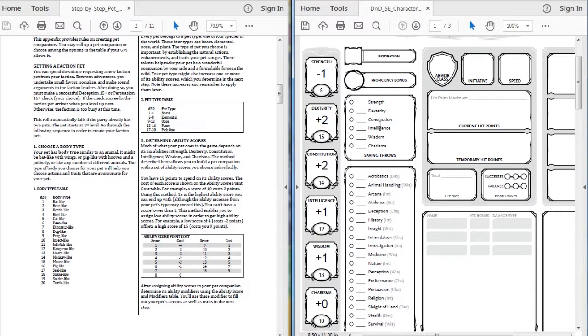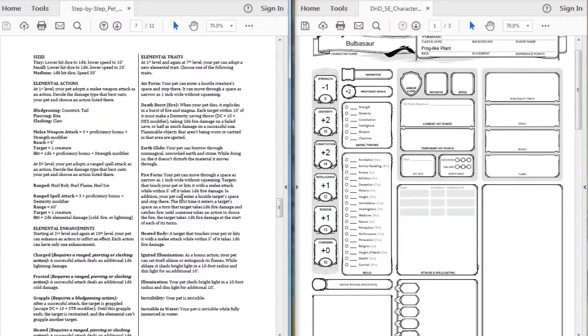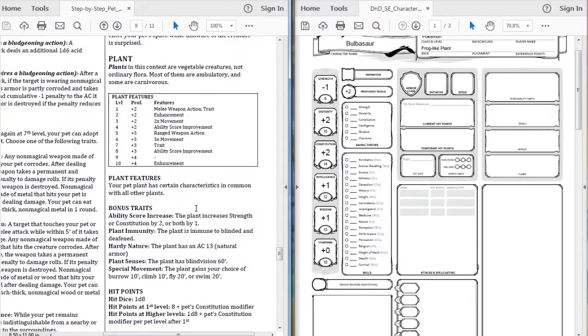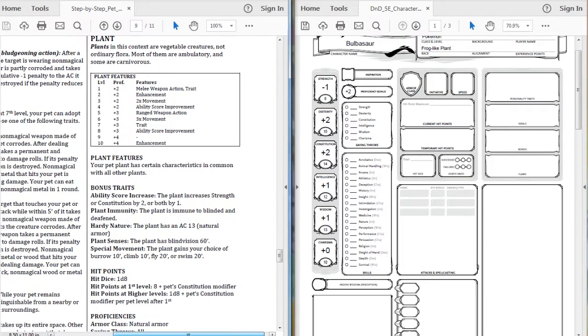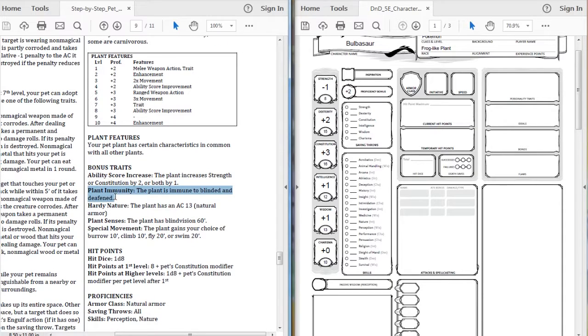Our proficiency bonus is always plus two at level one. Let's scroll all the way down until we find the plant features. There are certain characteristics - bonus trait, ability score increase. The plant increases strength or constitution by two, or both by one. Since we don't really care about strength, we're going to boost constitution to make that a 16 and a plus three modifier. This is our bulkiest special attacker so far.